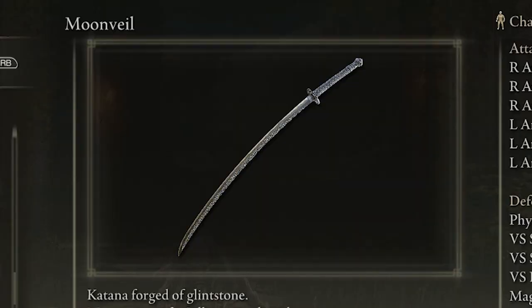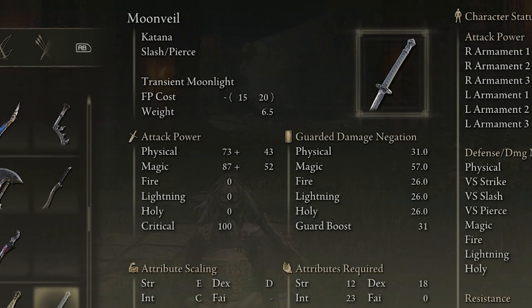Here we have the Moonveil, which is another katana in Elden Ring. The Moonveil scales primarily with strength, dexterity, and intelligence, and is a good weapon for dealing melee slash and pierce damage in combat. Its accompanying unique skill allows the user to draw the weapon at great speed for an instant slash attack that fires off a wave of light — it can actually hit enemies from a distance, which is nice.